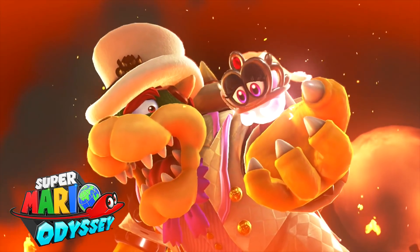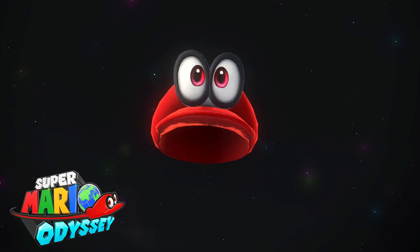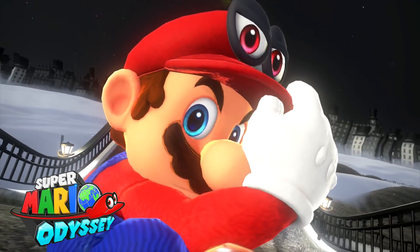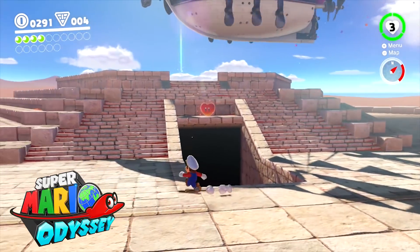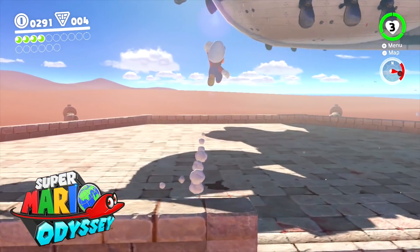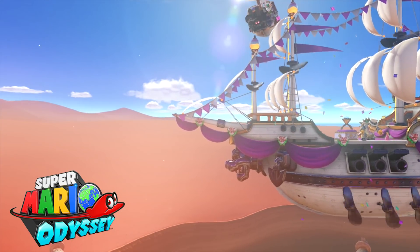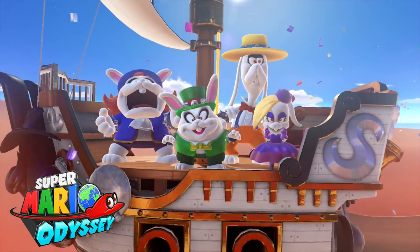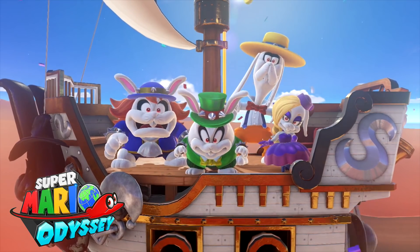Bowser has also kidnapped Cappy's sister Tiara, so together they must join forces and save their loved ones from Bowser. You encounter Bowser many times through your adventure, which gives you further incentive to finally stop him. The ending to the game was also really great, but I won't show anything here due to major spoilers.